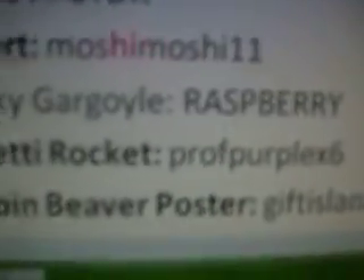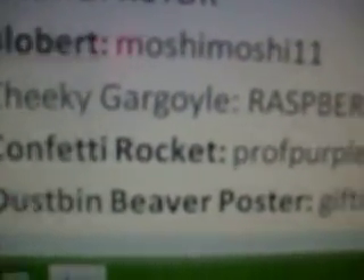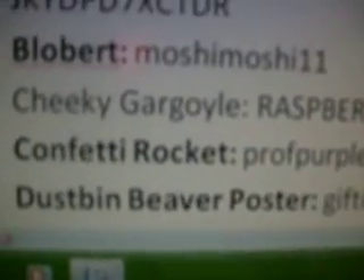Then the Confetti Rocket is Perplex — I accidentally wrote Professor the first time I tried it. And Dustbin Beaver poster — this is not the Moshling Flower, this is the poster. Gift Island 23, and there's more, I just have to go down.